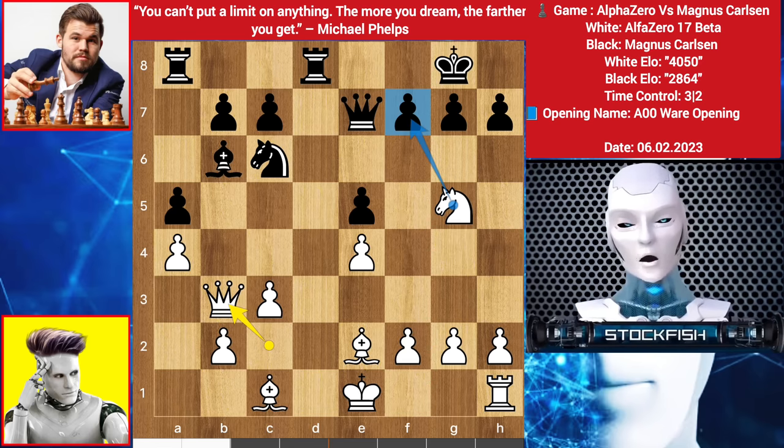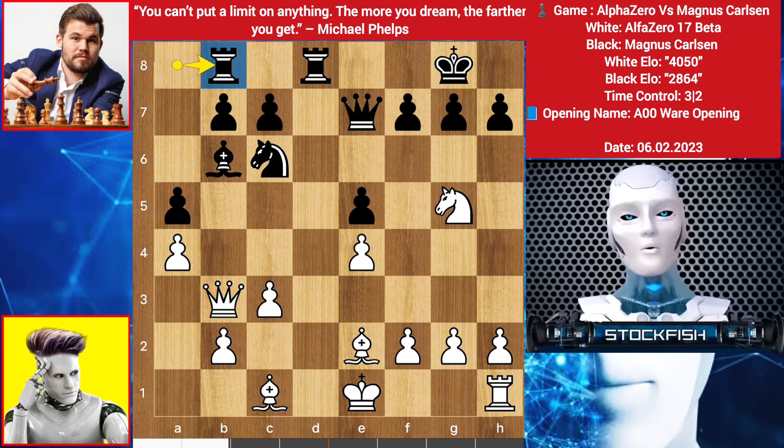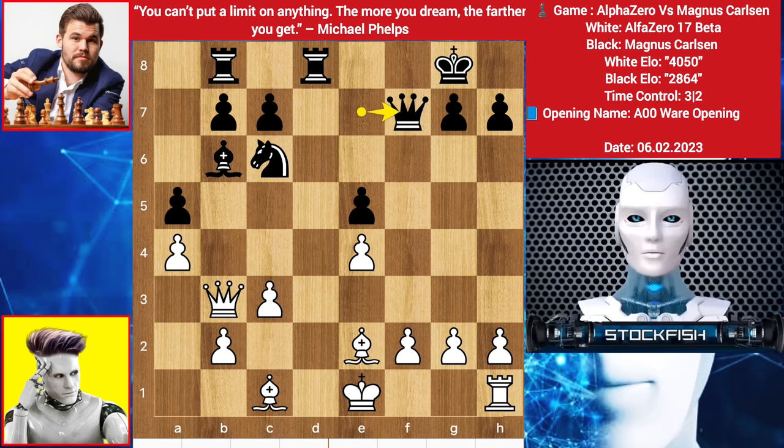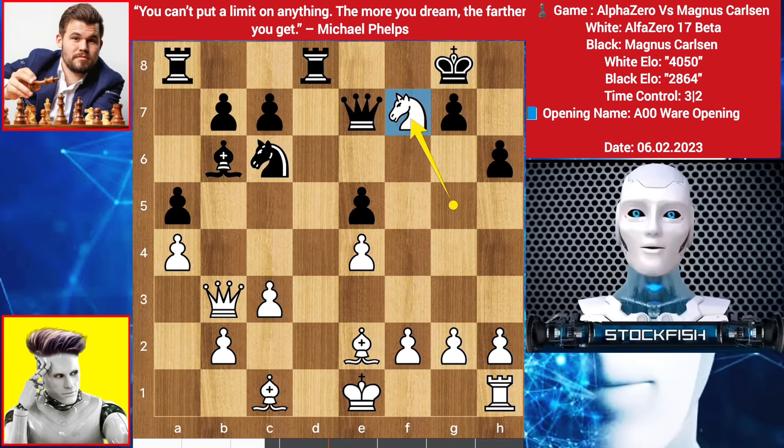Alpha is threatening to play knight takes pawn. Let me show the variation: if black plays the ordinary move rook to b8, then Alpha will take the pawn — knight takes f7. If you think you will win a free knight with queen takes f7, no it's not, because after bishop to c4 the queen will be pinned to the king and you are going to lose your queen and the game. Back to the position, Magnus played h6 kicking out the knight first, but Alpha played knight takes f7 anyway because he knows that queen takes knight isn't possible. Because of bishop c4, it will destroy your queen.